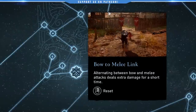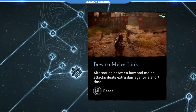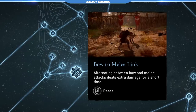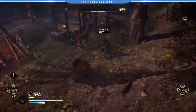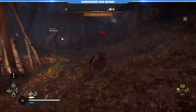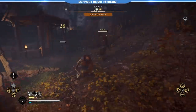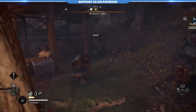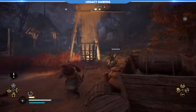Bow to Melee Link is one of my favorites and a bit of a diamond in the rough. It gives players a buff when alternating between ranged and melee attacks, increasing the damage done by those attacks for a brief time. What I really like is that it pushes you to change up your gameplay — bouncing back and forth from ranged to melee keeps things fresh. The buff lasts just a few seconds and breaks if you miss with an arrow or fall out of sequence, so there are some pitfalls, but overall it's a really interesting choice in the Wolf Tree.